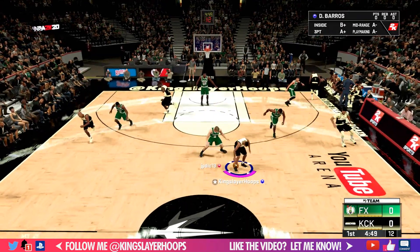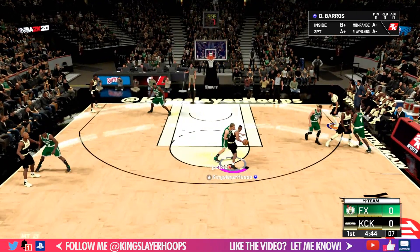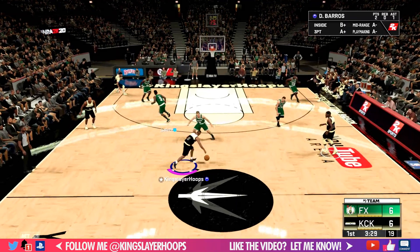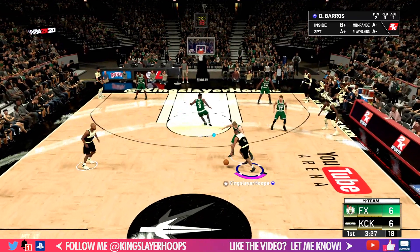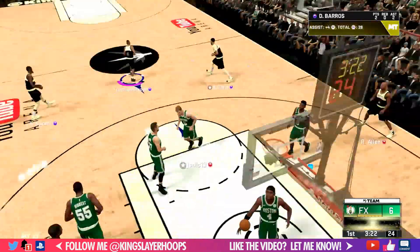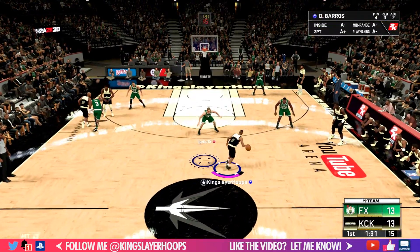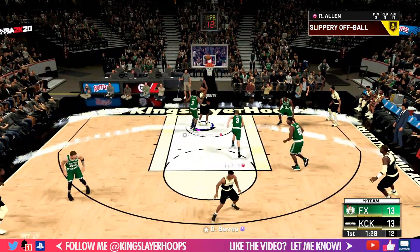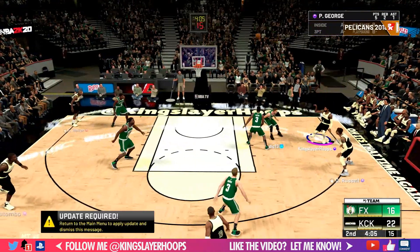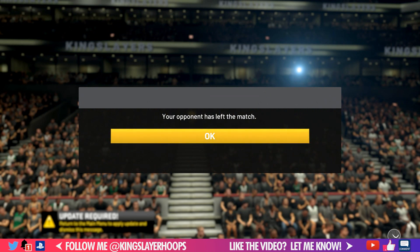Let's jump into an online MyTeam Unlimited game. We call Pelicans 2018 and hit them with that first cut action off of the hammer — manual cut to Anthony Davis, easy one. He's already adjusting his settings. Off that hammer screen Ray Allen is wide open for the green beam, so we get a three off of that one. Then Ray Allen again but we get him inside off of the cut. We hit our opponent with the same move a couple times and he rage quits.